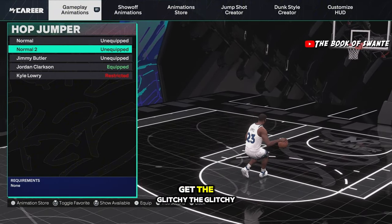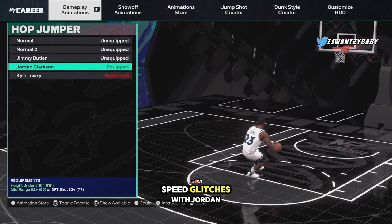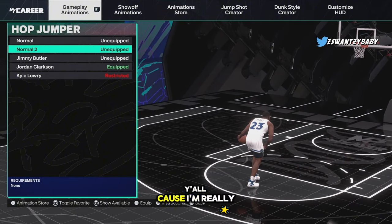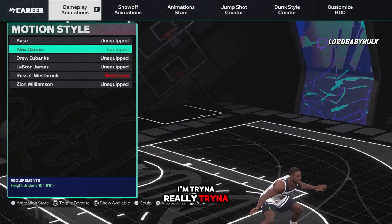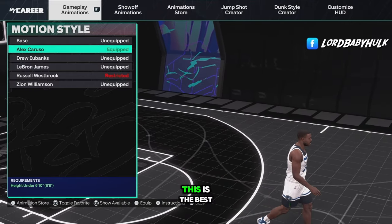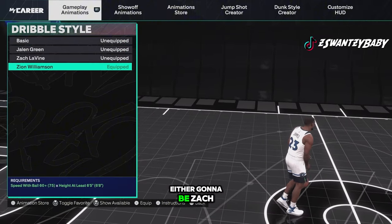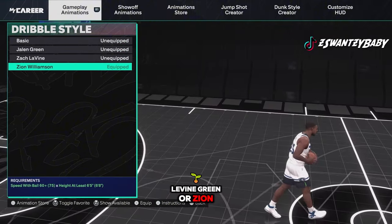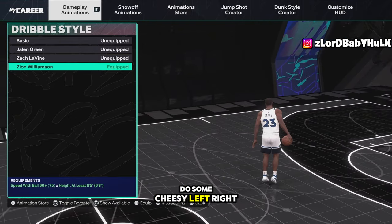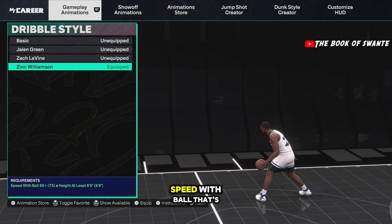Hop jumper — Jordan Clarkson's is the best hop jumper. Or you can use normal 2 to get the speed glitch. I'm gonna drop some more speed glitches with Jordan Clarkson and normal 2 — there's a lot of stuff I don't tell y'all because I'm scared it's gonna get patched. Alex Caruso motion style — that's what I've been rocking. Dribble style is either gonna be Zach Levine, Green, or Zion. I like Zion the best because you can do some cheesy left-right. You only need 60 speed with ball — that's crazy.